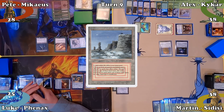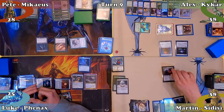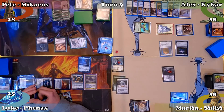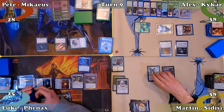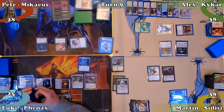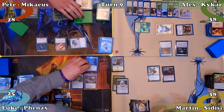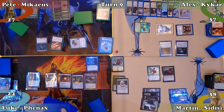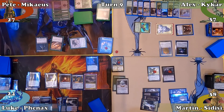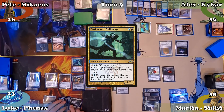Martin mills 5, plays an Island, and recasts Sir Konrad. Path of Discovery triggers, revealing a creature on top of his library — he chooses not to put it in the graveyard, puts a +1/+1 counter on Sir Konrad, then casts Wonder. Path of Discovery triggers again, revealing the same creature — he leaves it and puts a +1/+1 counter on Wonder. Out of mana, Martin passes. Luke responds by milling Pete for 7 with his Wall of Frost. Pete mills 1 creature, causing Sir Konrad to deal 1 damage to each of Martin's opponents. Luke proceeds to his turn, mills 10 cards — one creature — and Sir Konrad deals everyone other than Martin 1 damage. Luke casts Dusk Mantle Guildmage, plays an Island and ends his turn.